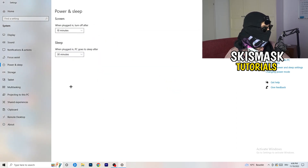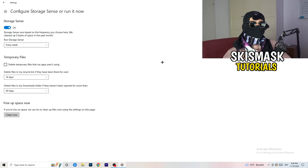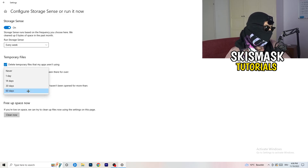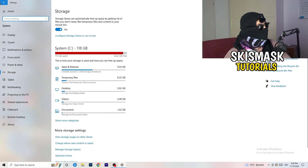Go to Storage, then click on 'Configure Storage Sense or run it now.' Turn on Storage Sense. Set it to run every week, enable 'Delete temporary files that my apps aren't using,' and set files in your Downloads folder to delete after 60 days if they haven't been opened. Then click 'Clean Now' — this will take a little time but will help your system performance.